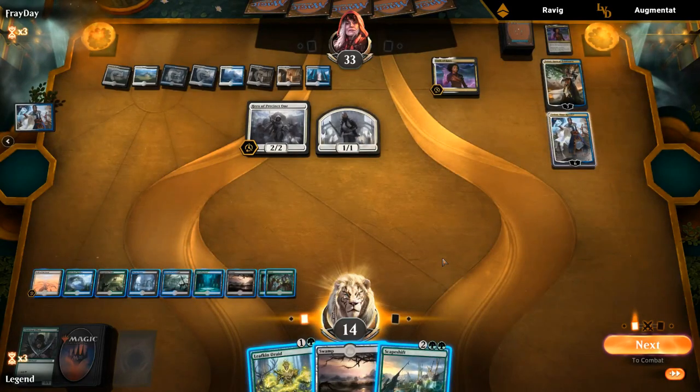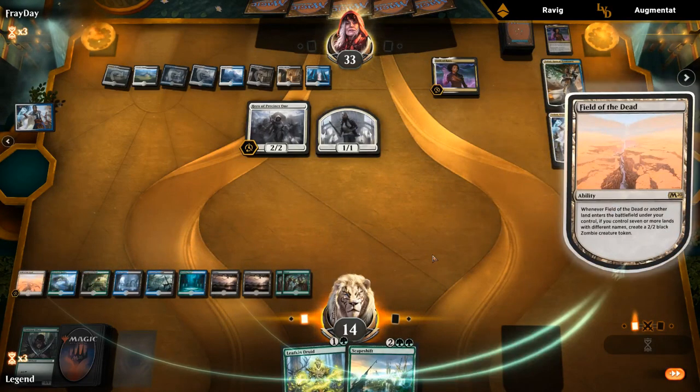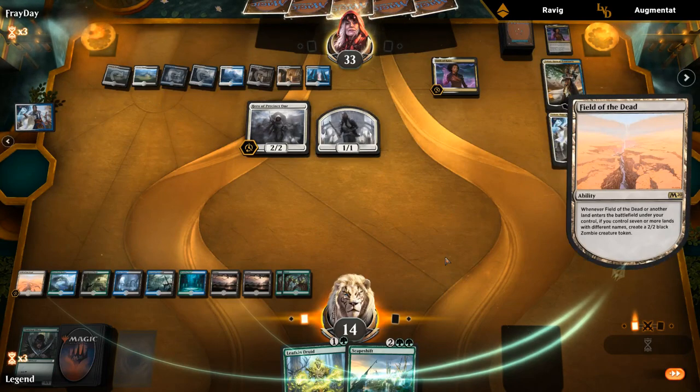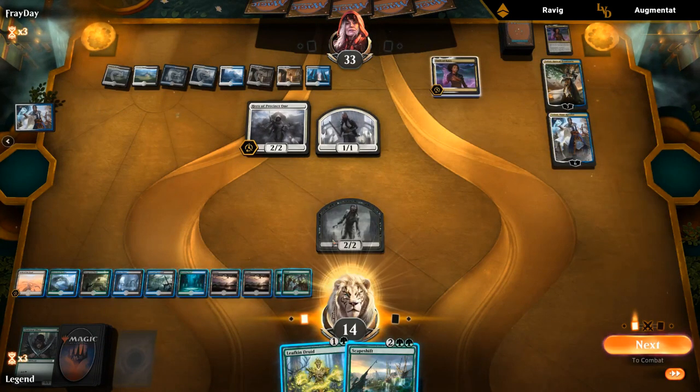And there's a Scapeshift — I guess we'll go for it. We'll play a land first and float a bunch of mana, though it's not like we're going to do anything with that mana — I guess it's good practice. We want to keep the Field of the Dead in play and then grab a second Field of the Dead, floating all the other mana.